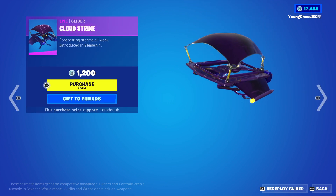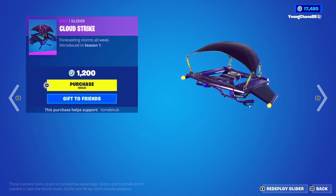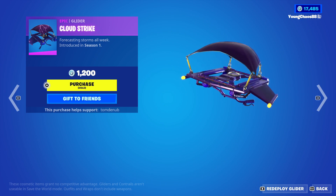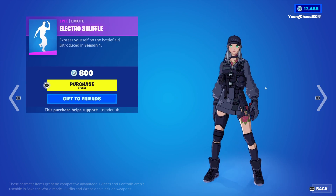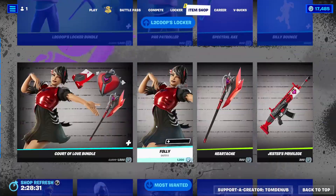We have Cloud Strike, an Epic Glider, 1,200 V-Bucks, looks pretty clean, has that thunder on it. However, the Dark Glyph Glider, I will say, takes the crown for this whole purple thunder look. Overall this one isn't a bad one, it's kind of pricey though at 1,200 V-Bucks. We have Electro Shuffle at 800 V-Bucks and Slow Clap at 200 V-Bucks.